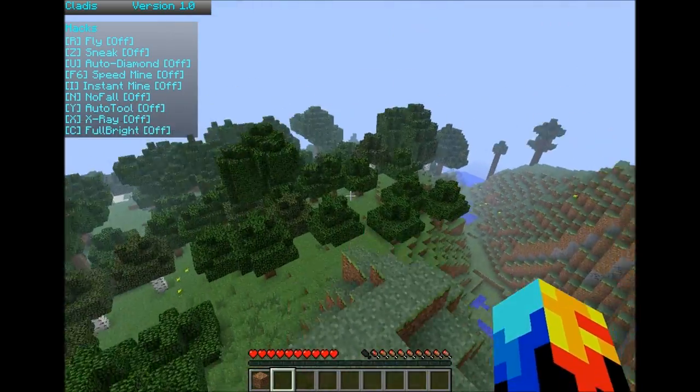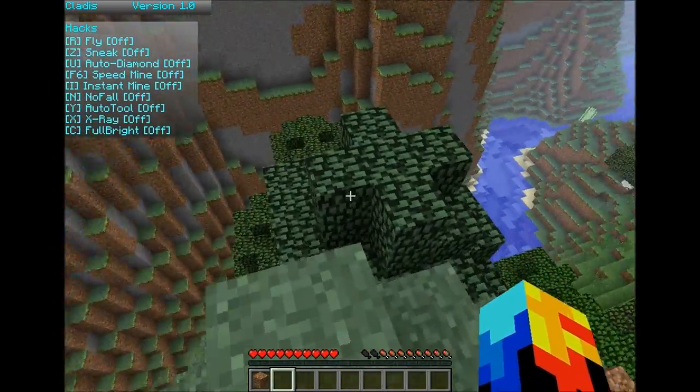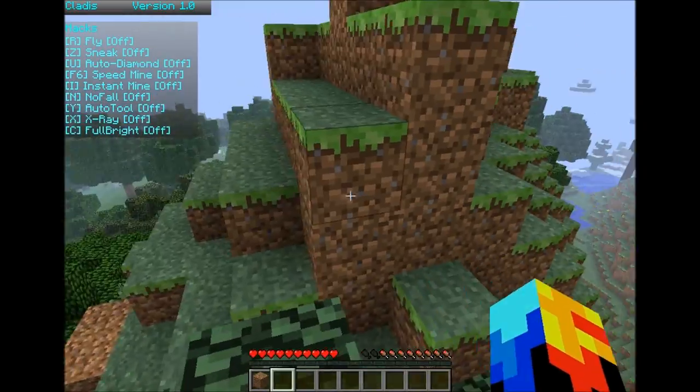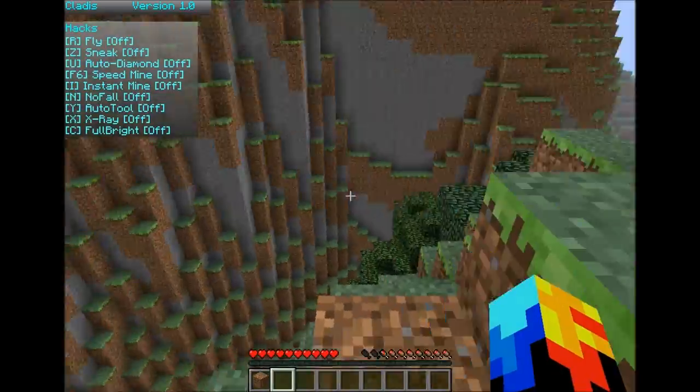As you can see in the top left here, we have all the hacks in our client. We got Fly, Sneak, Auto Diamond, Speedmine, Instamine, NoFall, Auto Tool, X-Ray, and Fullbright.